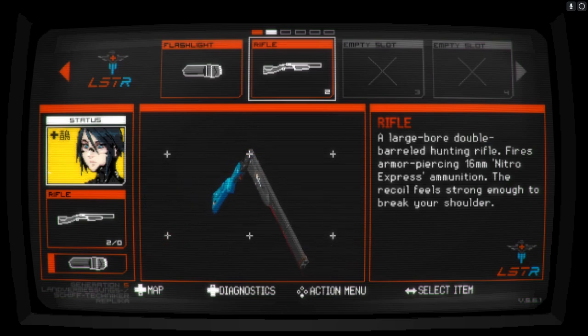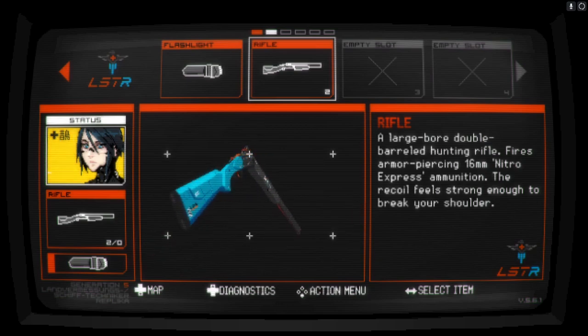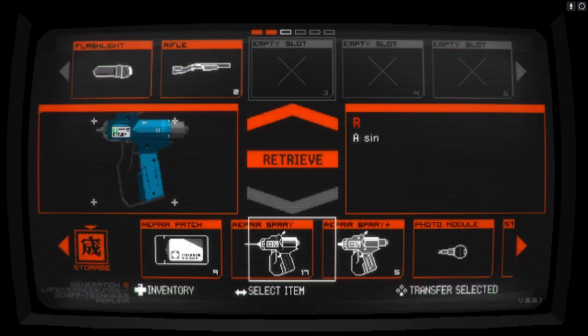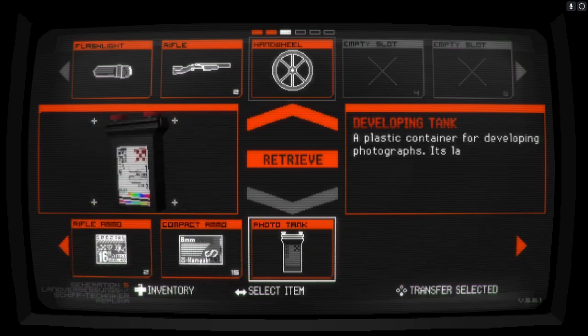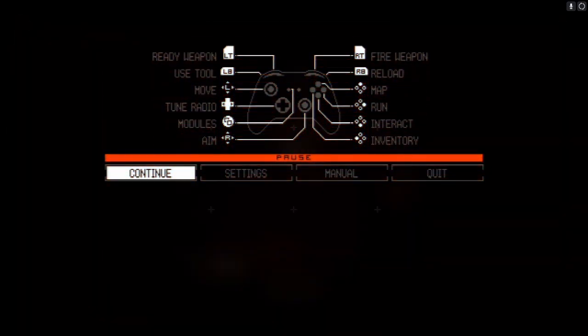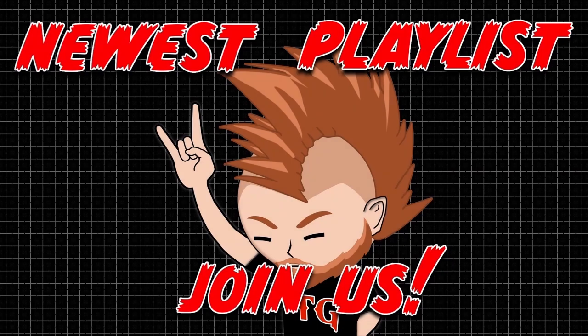Every room we go into fills our inventory up and we have to go back and drop stuff off. Madness. Anyway, I guess we've got to find somewhere — what we'll probably do is just keep the hand wheel on us because we know we're going to need to use that somewhere. So when we come back we're going to try and find something to dissolve paint and somewhere to stick a hand wheel. Till then guys, thanks for watching.